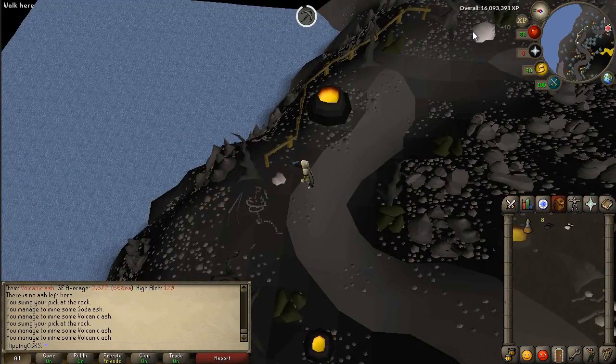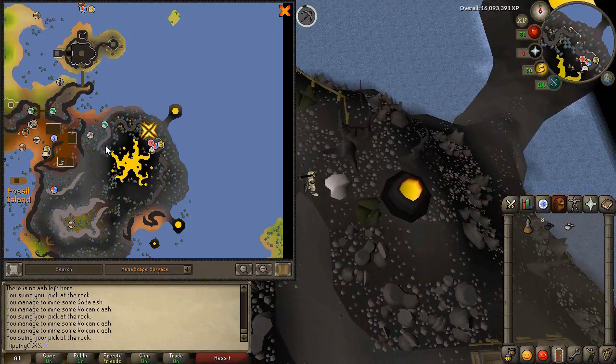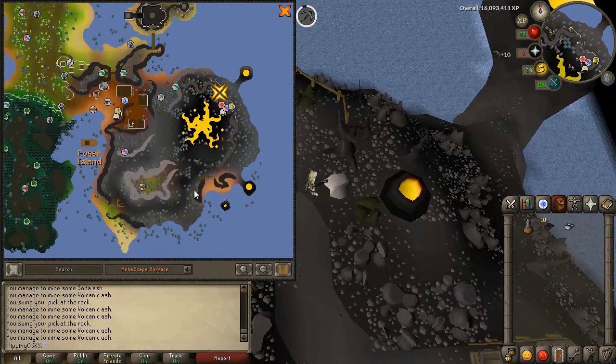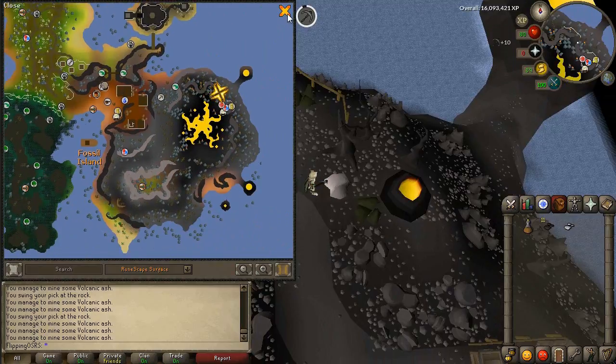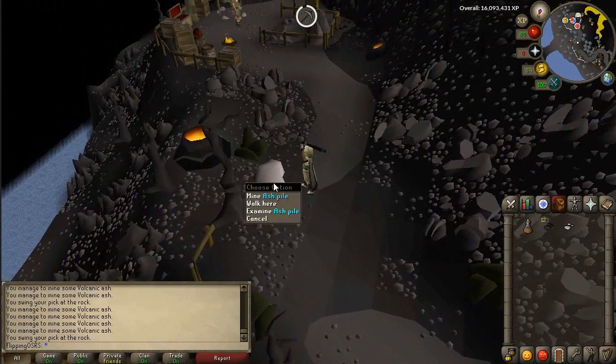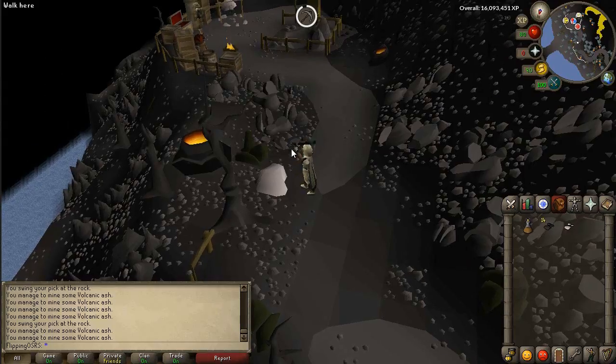I'm just a little bit east of the bank here, so you just kind of run up into the mines, or you can take the teleport if you wanted to. You basically run up towards the volcanic mine, mining all of the volcanic ash deposits on the ground.